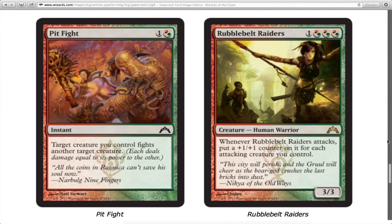Pit Fight is a worse version of Prey Upon, which already exists in Standard. I don't understand why they added a mana and reprinted it. It's technically red-green removal but we already have this card — I don't like it just for that reason.